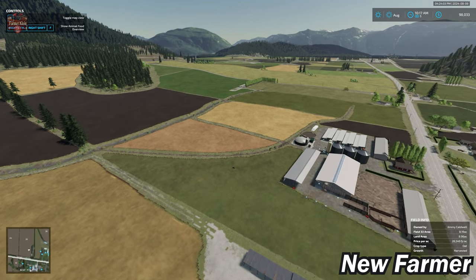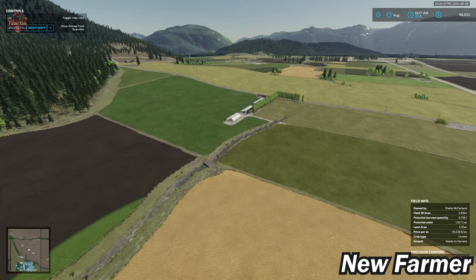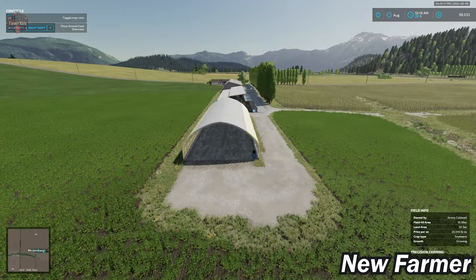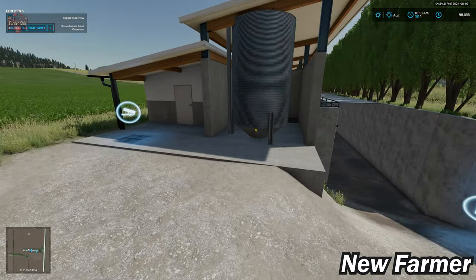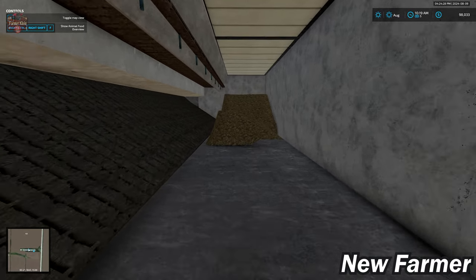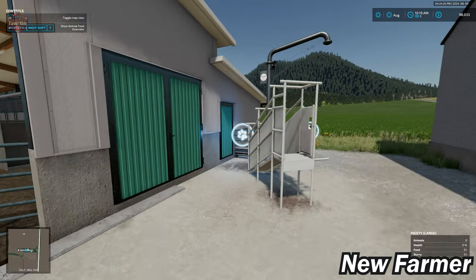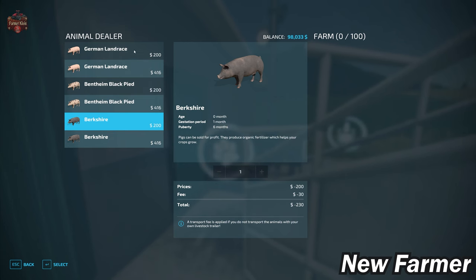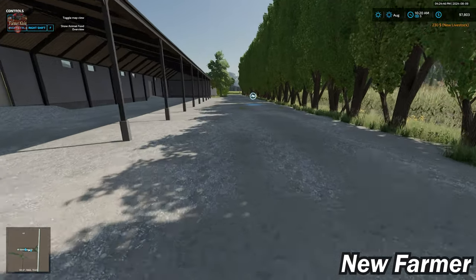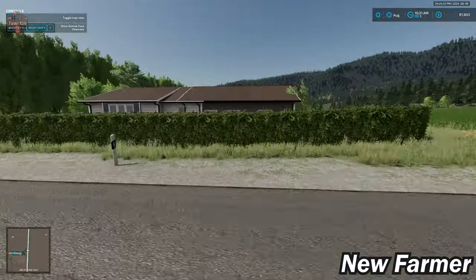Farmland ID 141 is a small pig area with a small shed, food, a manure heap with an underground lower level, animal dealer trigger for 100 pigs, slurry point, sell point, and a farmhouse.